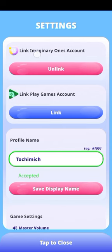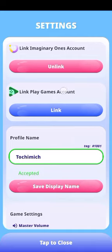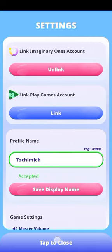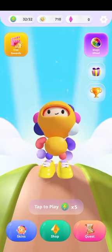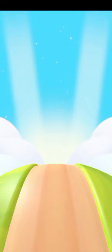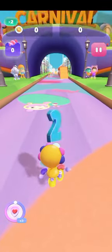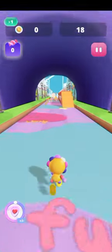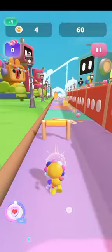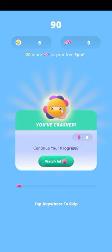Since you've already linked your Imaginary Ones account and put your profile name, you go and play the game. It says tap to play — once I tap the game has started and off we go. Just play the game — that's the way to play it.